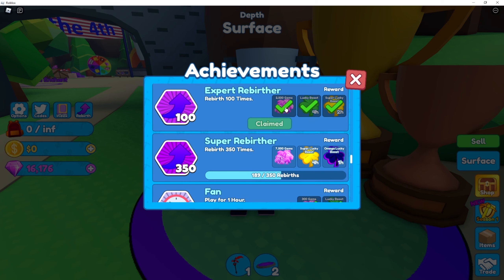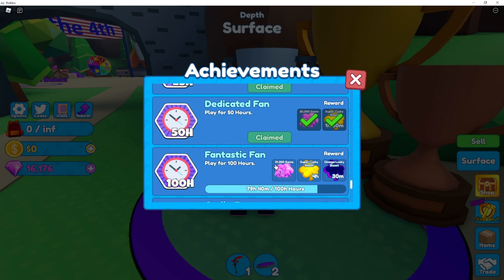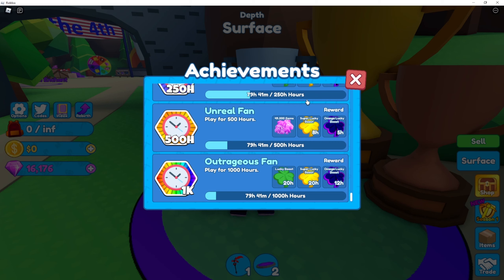There are other tasks — let me scroll down. There's one called The Fantastic Fan where you play the game for 100 hours and earn 31,000 gems, and play for 50 hours for 20,000 gems. You can go through all of these and get a lot of gems. The next one is 500 hours for 50,000 gems, and so on.